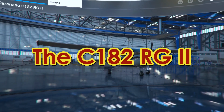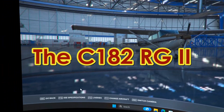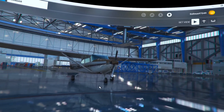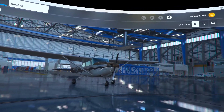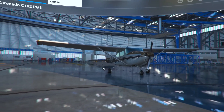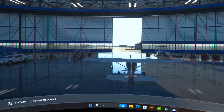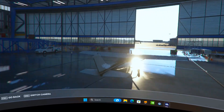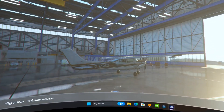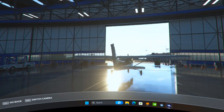There we go. This particular aircraft is one that I really have been wanting. This is the retractable gear 182. We used to have this in the game.